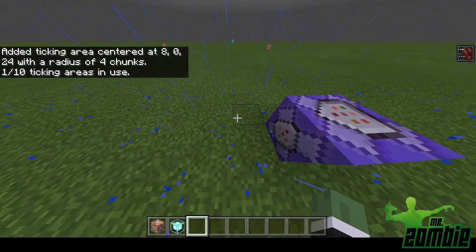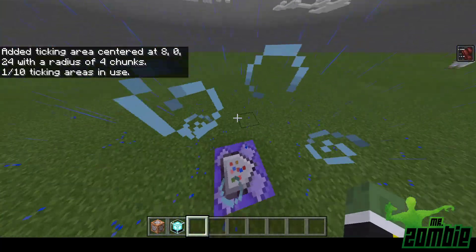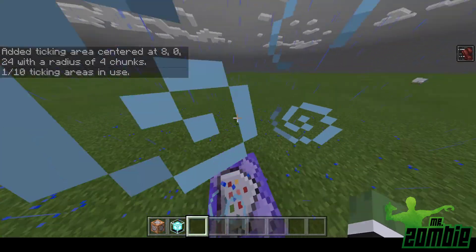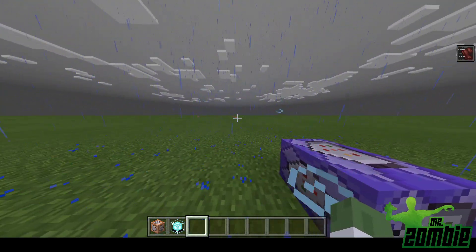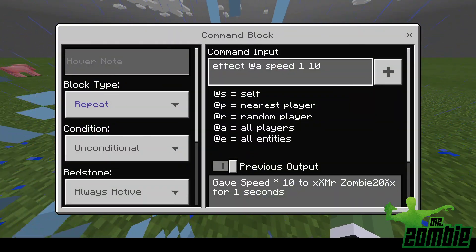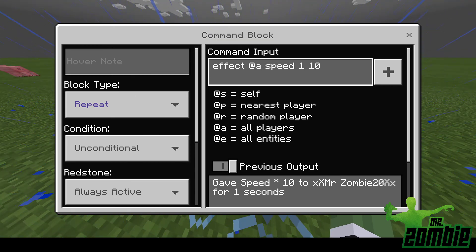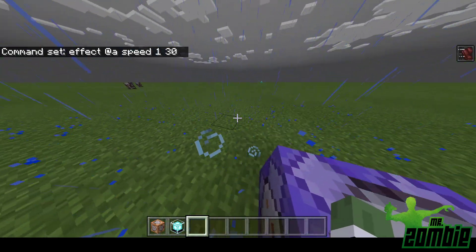So now there's a ticking area to keep four chunks alive at all times. I'm going to run all the way to the beacon. I'm going to show you the command here: effect all players speed every one second for one second and 10 times the speed. I'm going to put that to 30 — a little bit quicker — only because I'm going to be running a lot further.